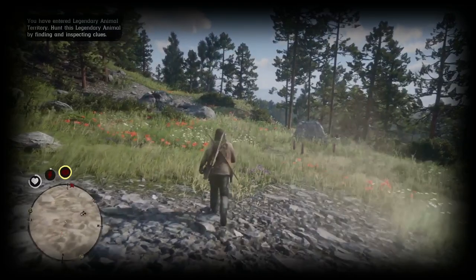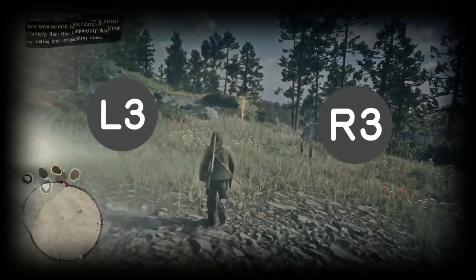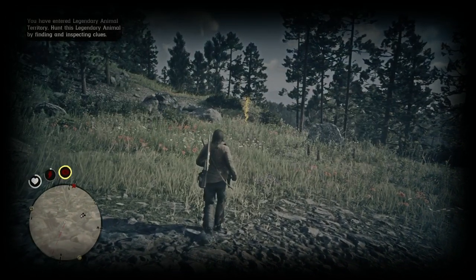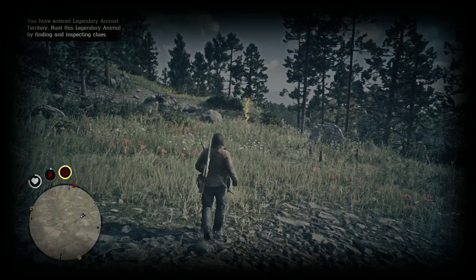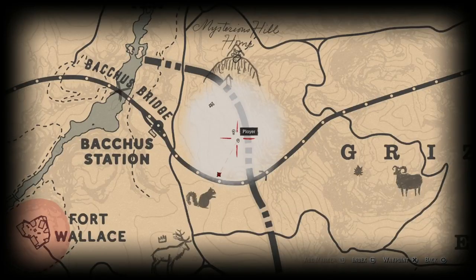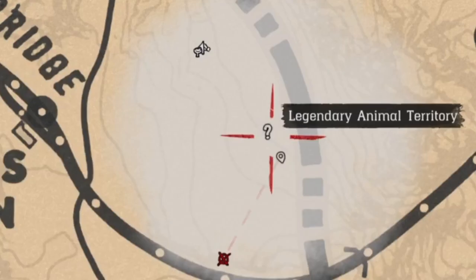By pressing L3 and R3 on PlayStation 4 you will enter tracking mode and you can start finding clues. The legendary animal will leave clues around and in tracking mode they will appear as gold misty areas. On your mini map and in your map you will also see the clues appear as white question marks.